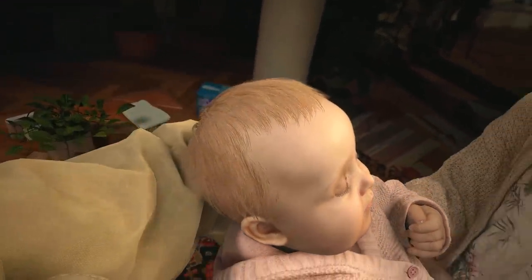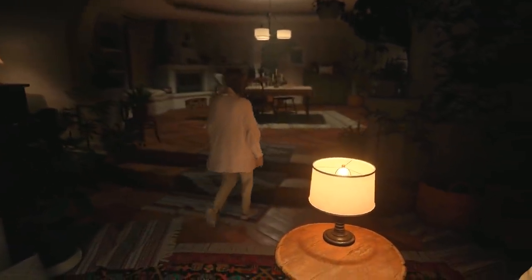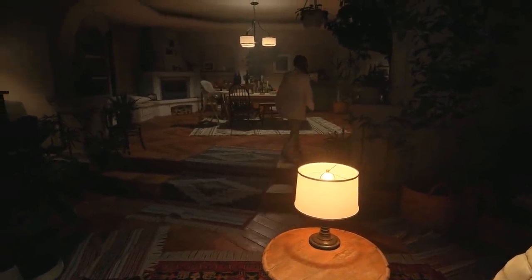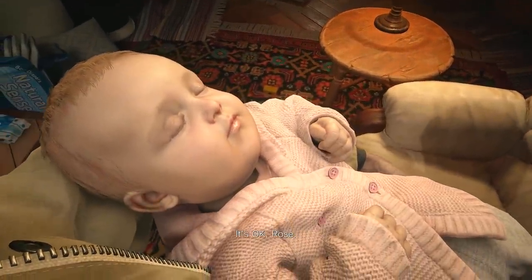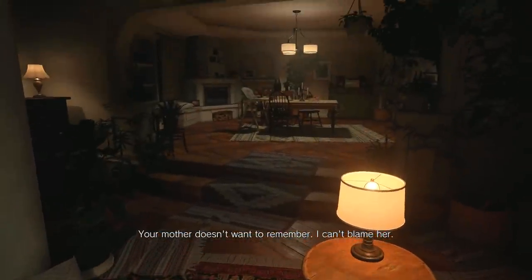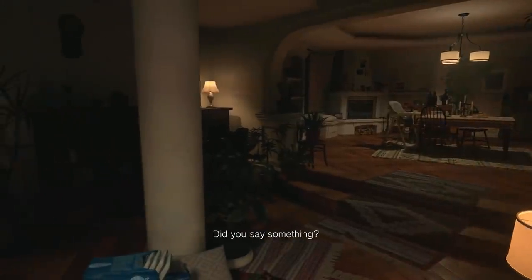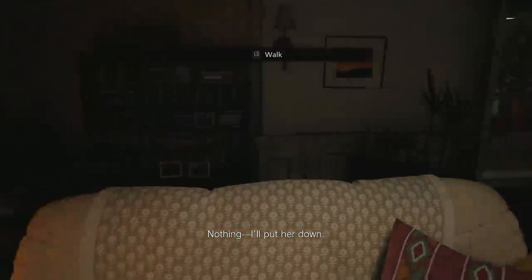Aww, it's so cute. Ethan's like a family man now - he's settled down, he's got a little baby called Rose. 'It's okay Rose. Your mother doesn't want to remember him. Look at those chubby little hands. I can't blame her.' So yeah, Mia does not want to remember the events of Resident Evil 7. If you guys haven't recapped on the story of RE7, I recently put up a full video explaining it - I'd really recommend watching that before we dive into this game.